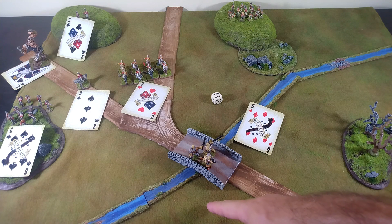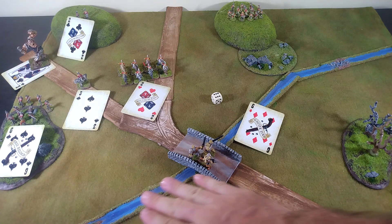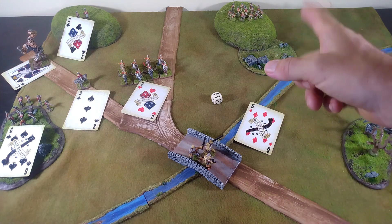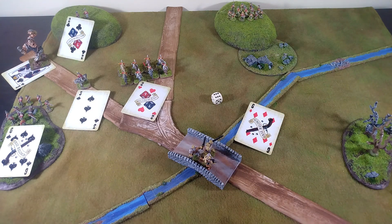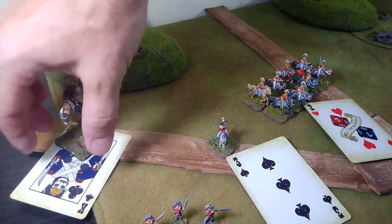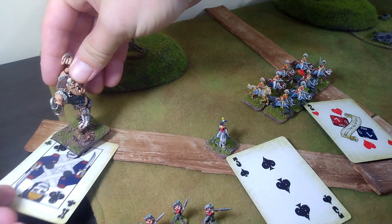The frogs scramble and reposition, moving over this way. The stream is uncrossable to everybody that's not amphibious — humans can only cross at the ford, which gives the forces of chaos a lot more flexibility. Next up will be the giant, who activates on the king of clubs and moves now.